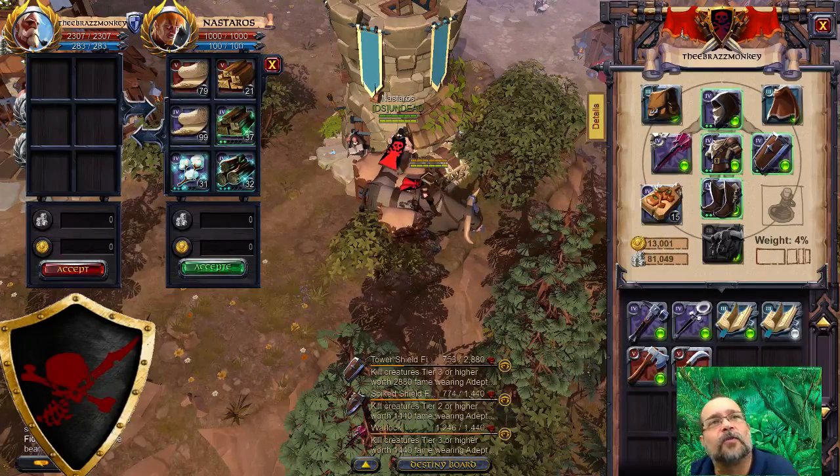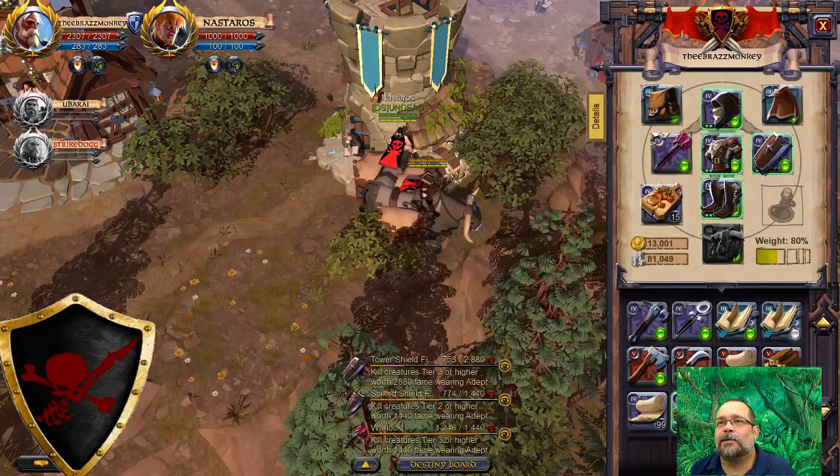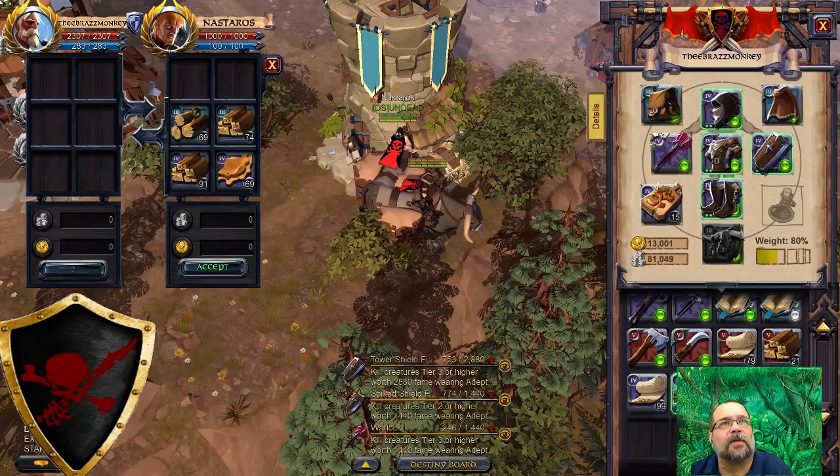Nestros is here giving me all his loot from his chest. I'm getting all this T5 stuff — rare woods, plate, armors, healing staffs. Yeah, he's quitting the alpha for now. He'll be back in beta, but he's gonna go somewhere else.